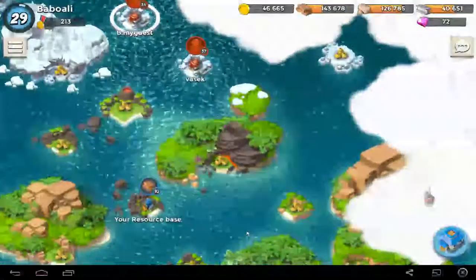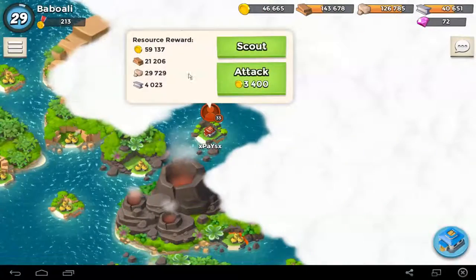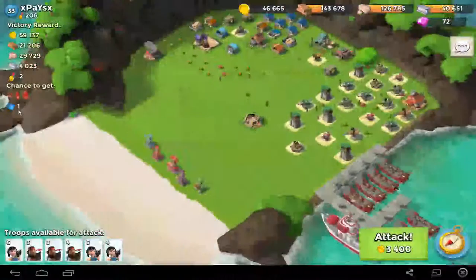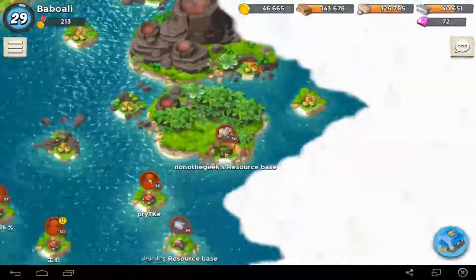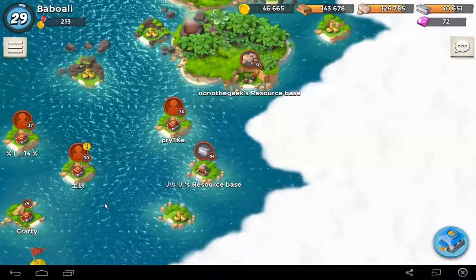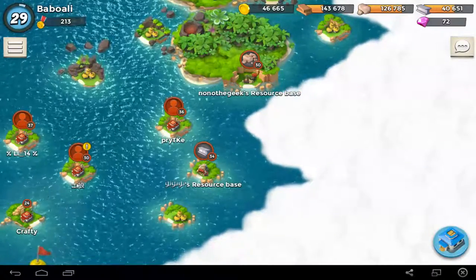And the other stone — I think, normally — you get from PVP. Like this, for example, the red one. That's from PVP, possibly, if you beat a player. Then you get the red stone. That boosts your troops and your troops' hit points or your troops' damage.